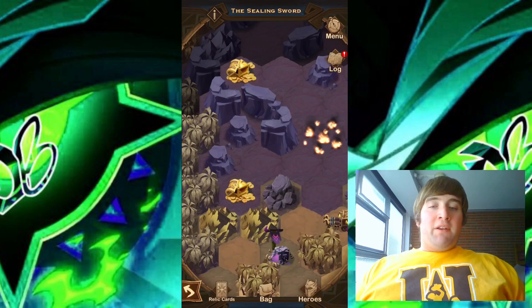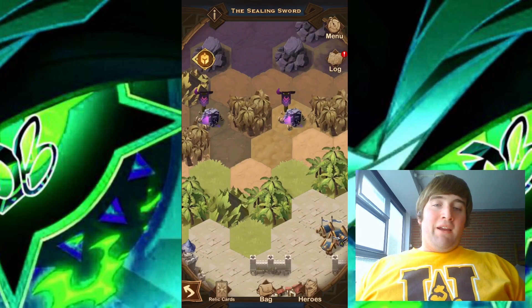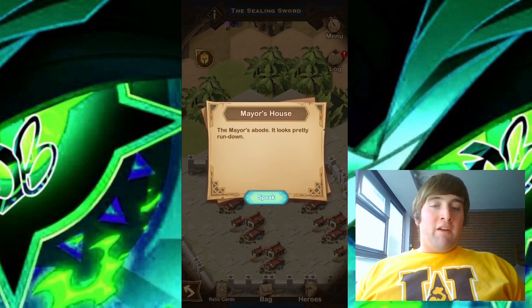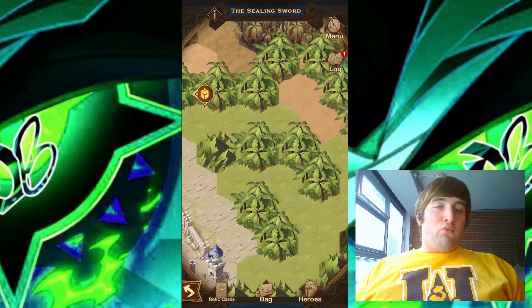Looking over here, we do have another chest — let's go ahead and pick that up. Now let's move down to the bottom and over to the right a little bit, moving back into the main area. We do have the mayor's house again, so let's go ahead and speak with the mayor. Let's continue moving over to the right.